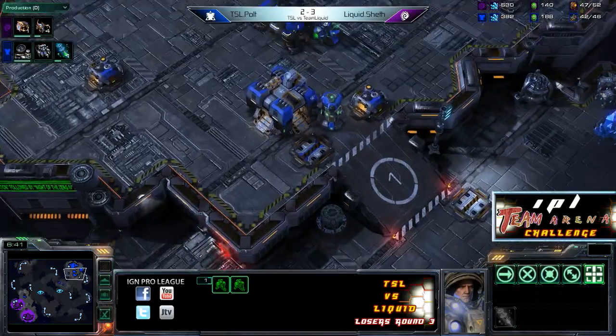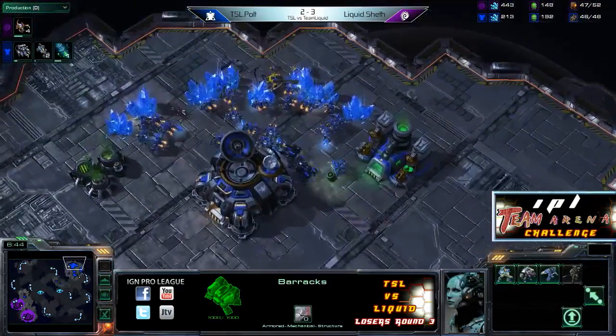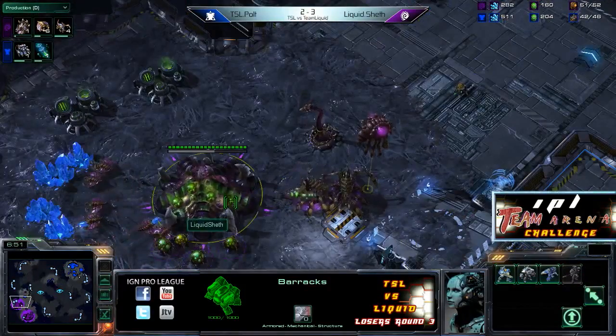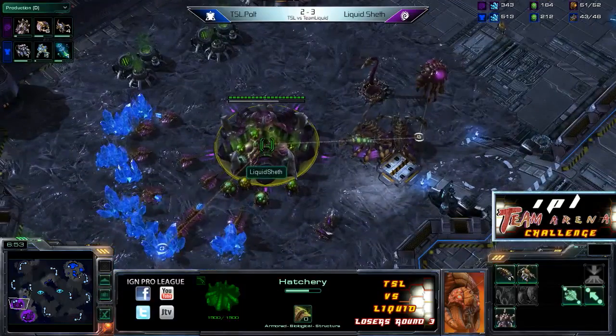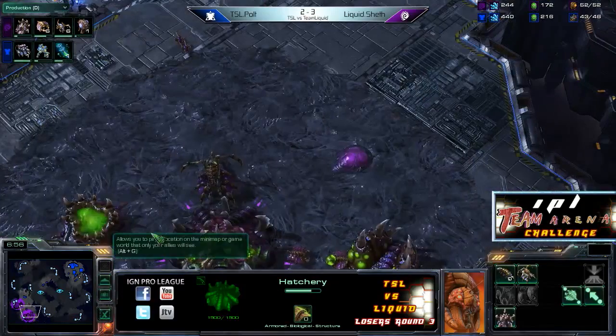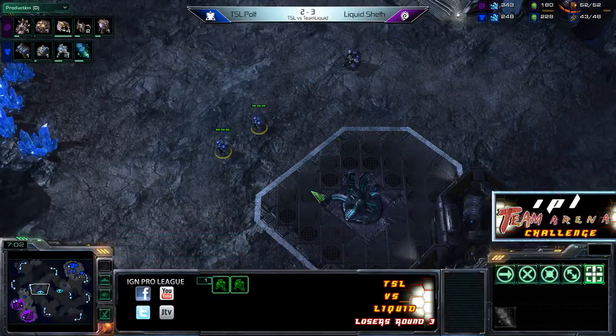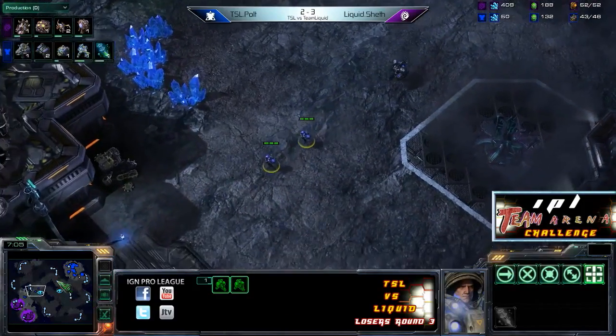Just an annoyance for Sheth — not going to have quite the Creep spread that he wants. Not actually producing anything else out of the barracks. A Zergling does sneak its way through, so Sheth's got a good read on what his opponent is doing. And he immediately starts a Roach Warren as well, so Polt may need those Marauders.